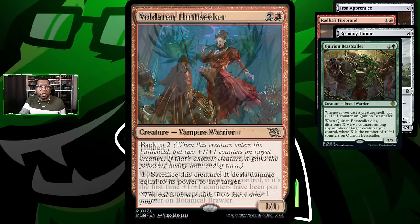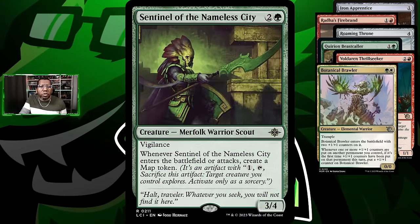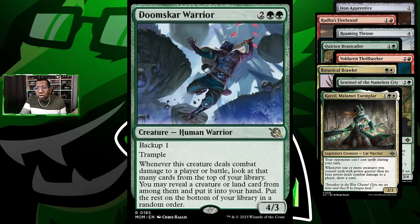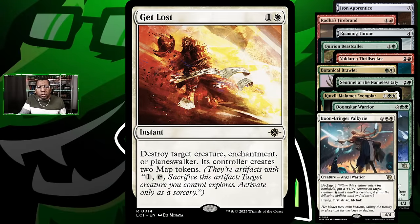Because we're on this whole counters kick, we're going to be playing Botanical Brawler, because this just makes a lot of sense — a lot of stuff's going to get counters. Also going to try some Sentinel of the Nameless City, which doesn't automatically get counters but does make maps which can put counters on things. We're going to play some Kutsul Malamet Exemplar because it's a way to draw cards but also keeps your opponent from casting stuff on your turn, which kind of takes away options for things like Wandering Emperor. Going to play some Doomscar Warrior because being able to search for more creatures is great, and it's another way to add counters. As is Boonbringer Valkyrie, which can let one of your big creatures come over the top, connect, and also gains life — a good late game card against Mono Red.